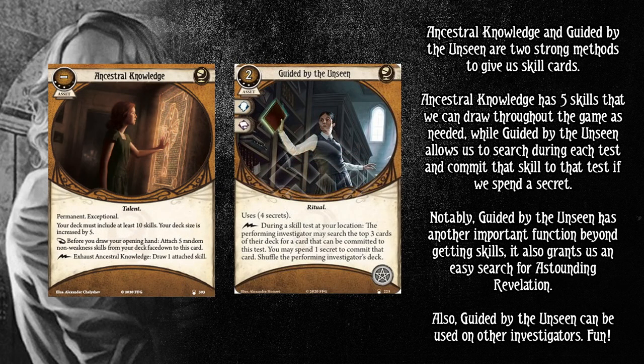Ancestral Knowledge and Guided by the Unseen are two strong methods to give us skill cards. Ancestral Knowledge has five skills we can draw throughout the game as needed, while Guided by the Unseen allows us to search during each test and commit that skill to the test if we spend a secret. Notably, Guided by the Unseen has another important function — it grants an easy way to search for Astounding Revelation. You can pop off Guided by the Unseen each test to dig out your Astounding Revelations — you're going to hit them eventually.